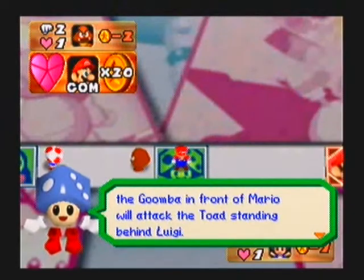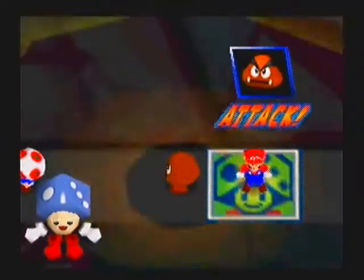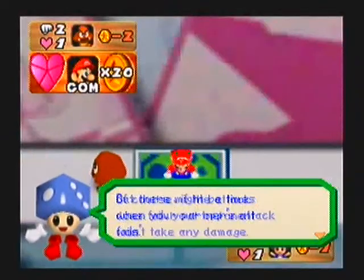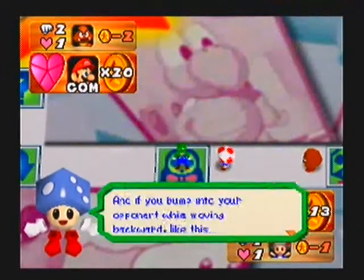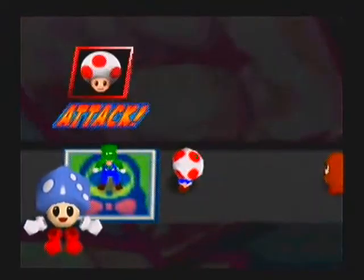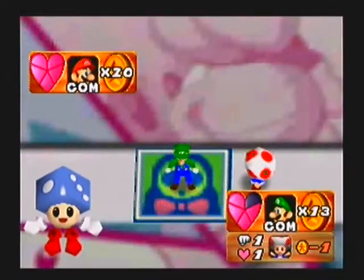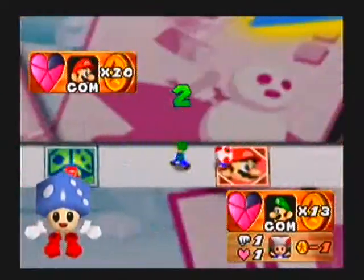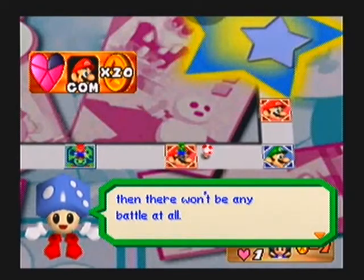They're going to go over the battle now. Something that's going to happen here is that the Goomba is going to attack Toad because Toad is there. Depending on the heart situation the character has is how much health the character has left. Because Goomba has two attack and Toad has one defense, Luigi lost a heart. You can also have a battle going backwards — Toad is going to attack from behind and hit the Goomba. Goomba is going to die because the Goomba has one defense. Luigi gets some coins, so you should have got coins there.